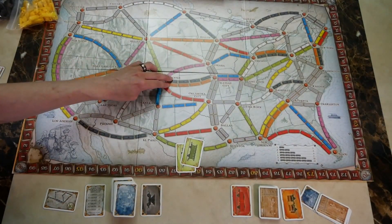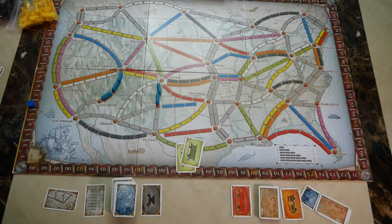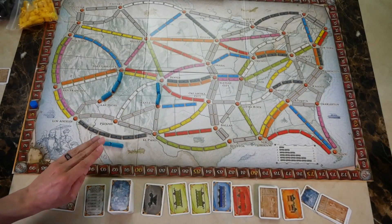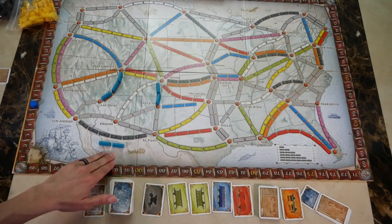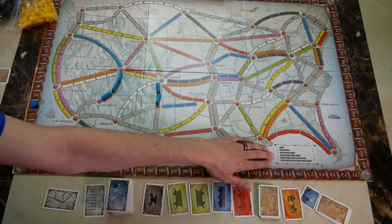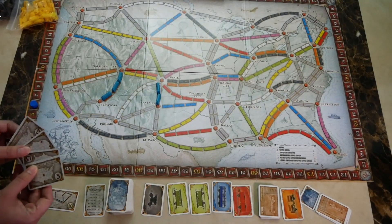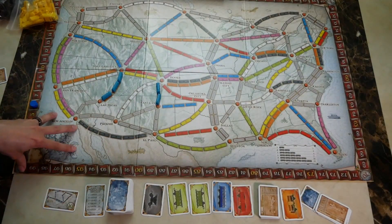The game will end when a player has played trains and has two or fewer trains left in their supply. Everyone around the table, including the player who triggered the last round, will get a final turn. The person with the highest total wins — after everyone takes their last turn, scores any final trains played, then adds up completed tickets and subtracts any incomplete tickets. That's how you play the base game of Ticket to Ride.